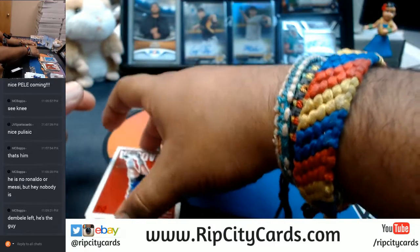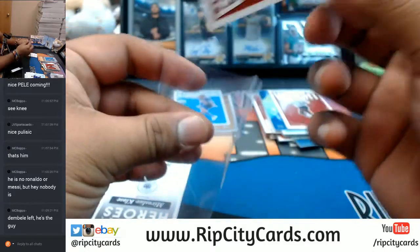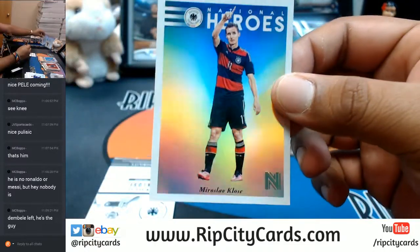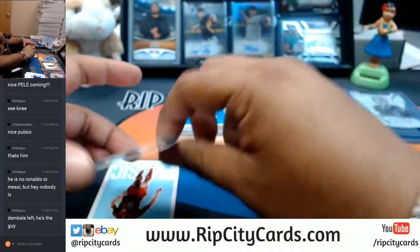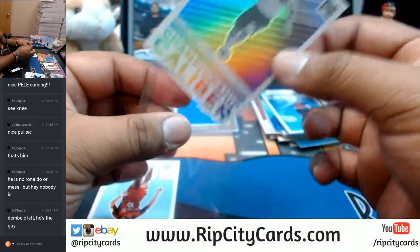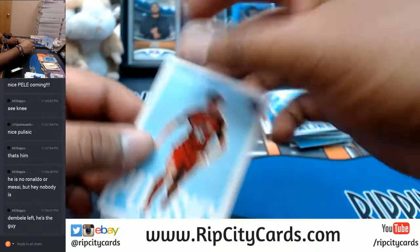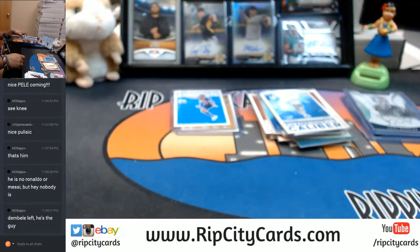The Paul Scholes. The Hand of God, numbered to 199 — Maradona for Argentina. Miroslav Klose for Germany refractor — two times, in case once wasn't enough — Miroslav Klose for Germany. Pulisic base and a Ronaldo base. Last box!